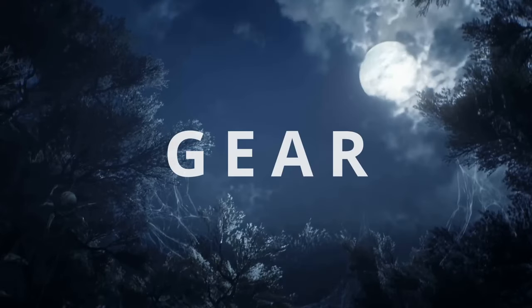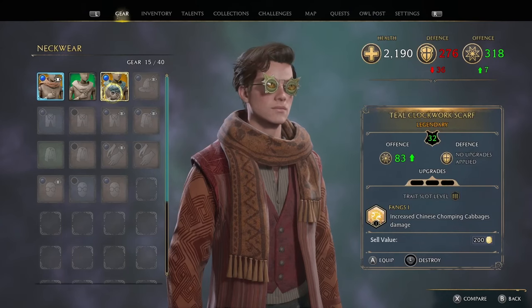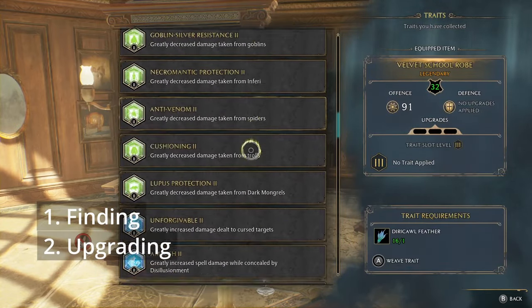That's it for spells, let's move on to gear. To make this simple I'm going to break it down into three sections. First section being finding the gear in the first place. Second section upgrading the gear. And the third section is adding traits to the gear.